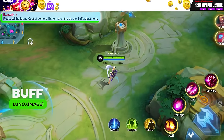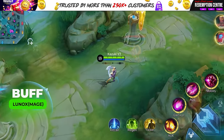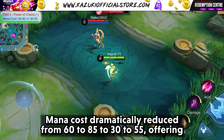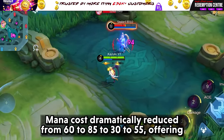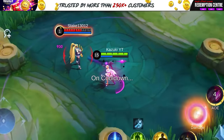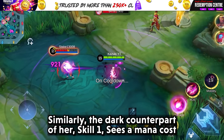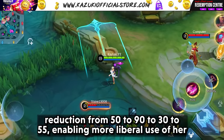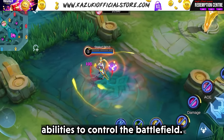Next is Lunox. Skill 1 Power of Order is buffed — mana cost dramatically reduced from 60-85 to 30-55, offering more flexibility and sustainability in her light and dark balance. Similarly, the dark counterpart of her skill 1 sees a mana cost reduction from 50-90 to 30-55, enabling more liberal use of her abilities to control the battlefield.